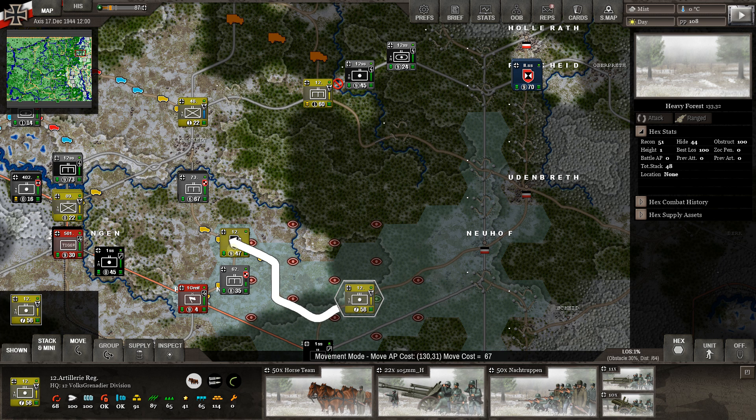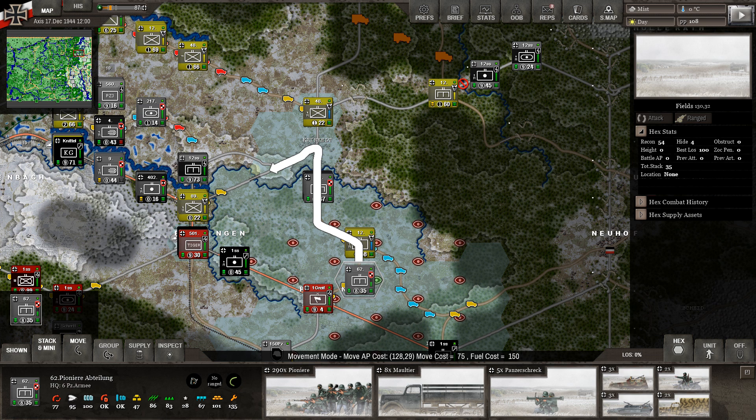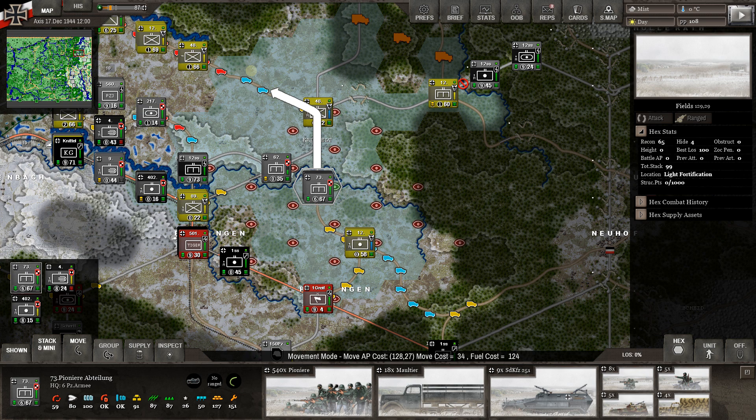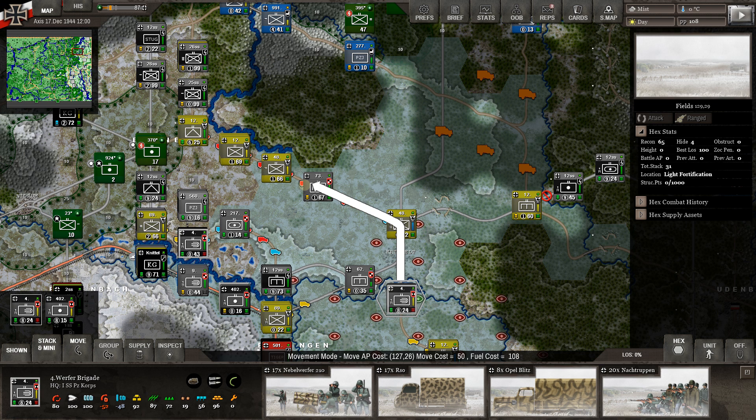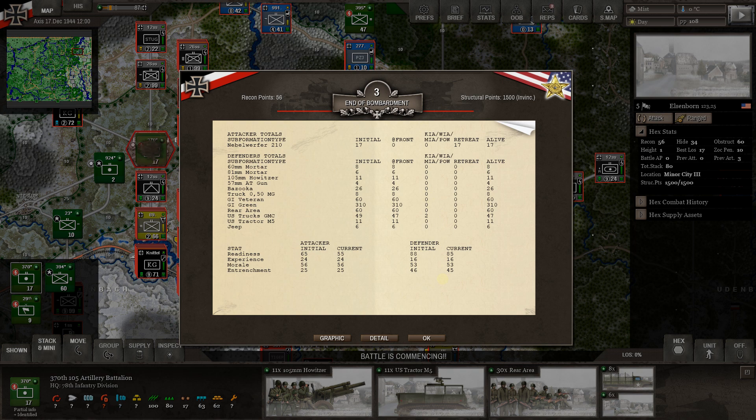Let's do a little counter-battery fire and try to take out the last of that. Those engineers — I keep forgetting about them, they've got a lot of bazookas in there. Did the American engineers carry that many bazookas? Evidently, at least this group does. We could throw a little artillery out there — hey, we took out one U.S. truck. We'll move this artillery up, may as well. Not doing a whole lot there but that position doesn't have a whole lot left. American air power is not here now.